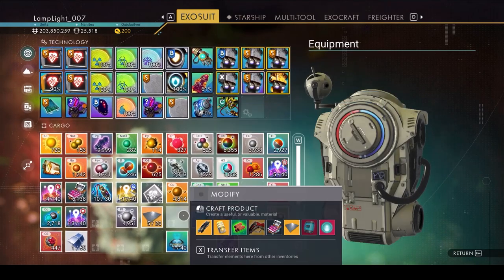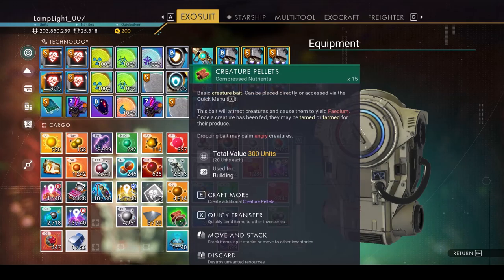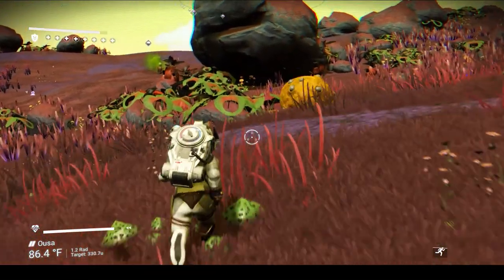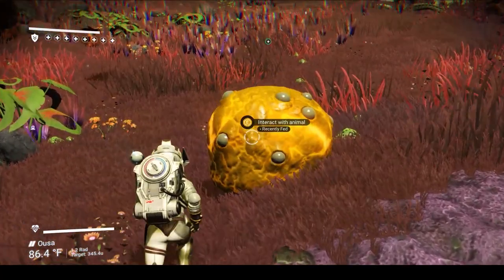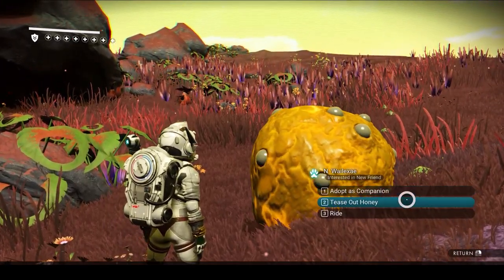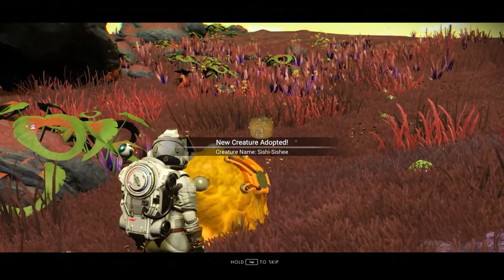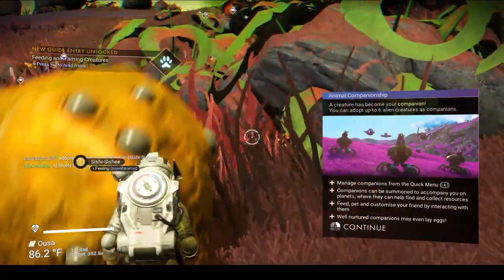Make sure we have some creature pellets — we can always craft those. I'm going to craft a bunch of creature pellets, it just uses carbon. Now we approach a creature; as we approach, this little orange guy with pearls, we offer him food. We now have the option to interact with the animal. We can adopt as a companion or tease out honey — this one gives honey. Let's adopt as a companion. New creature adopted: Sishi Sishi!